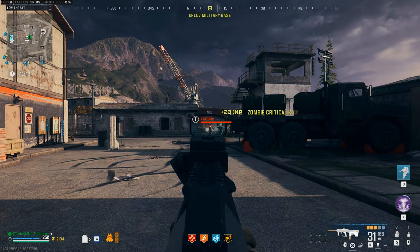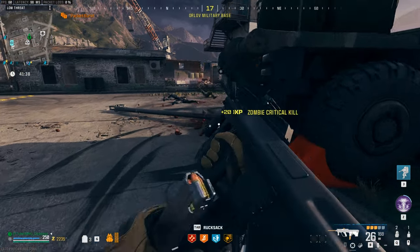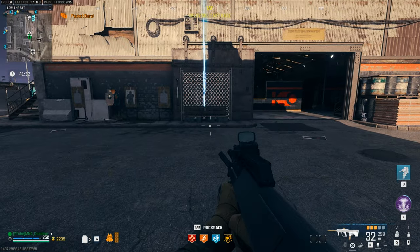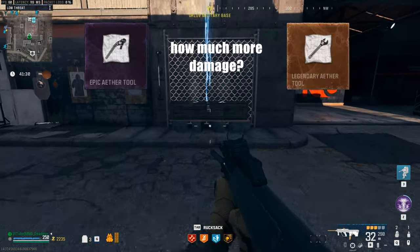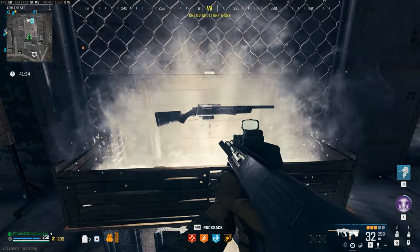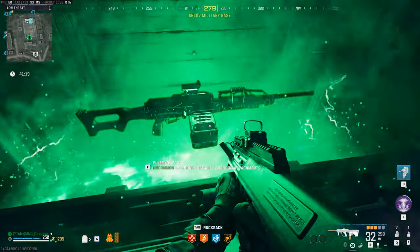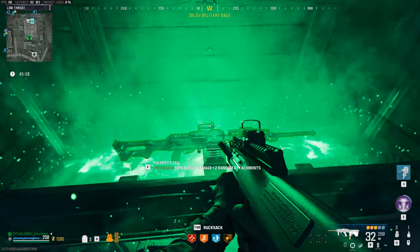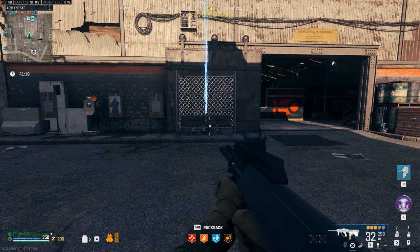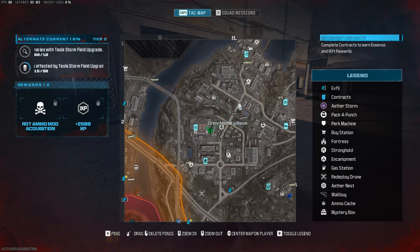So to start off, everyone knows by now that legendary rarity is obviously the best to get because it gives you the most additional damage increase. However, if you've ever wondered what the actual benefit of having legendary rarity on your gun is, and what the difference is between legendary and just epic level damage increase — interestingly enough, you can actually find out the damage increase for each level by simply using the mystery box in game. When you receive a weapon from it, it displays the rarity level as well as how much of a damage bonus you get from that rarity, and the number of random attachments it comes with based on rarity level.